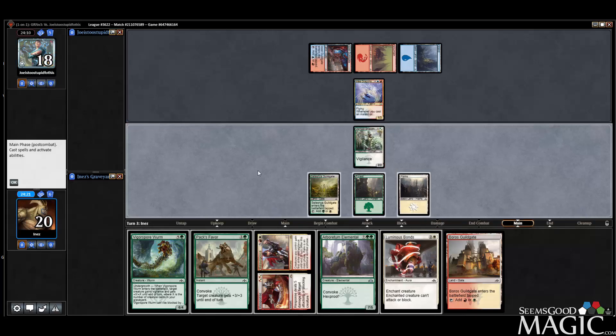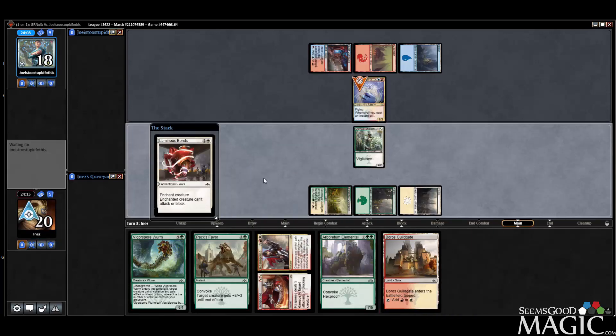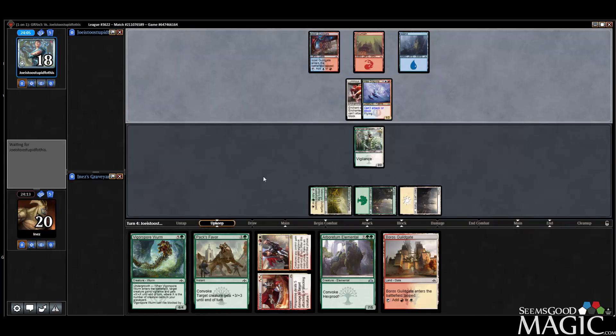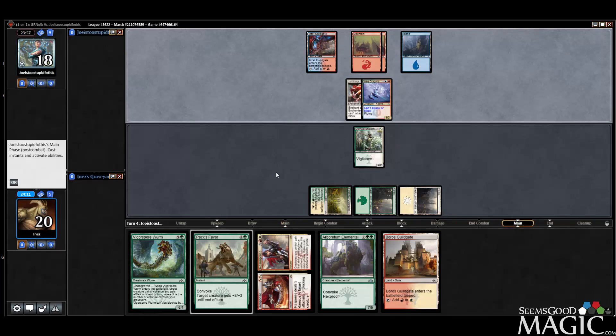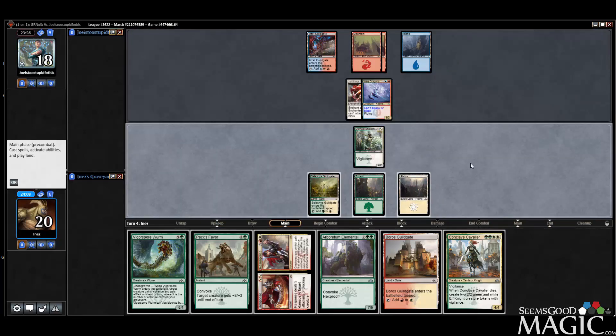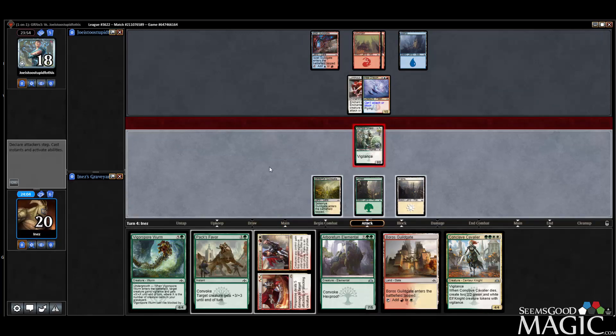Resurgence has much better late-game value for us anyway. As long as you can deal with Izzet's creatures, you're fine, but we don't have a great deck for dealing with creatures. I could have cast that if I played the Guildgate. No play surprisingly — they must have a counter. I kind of don't want to play my Cavalier into a counter, so I'm not going to.